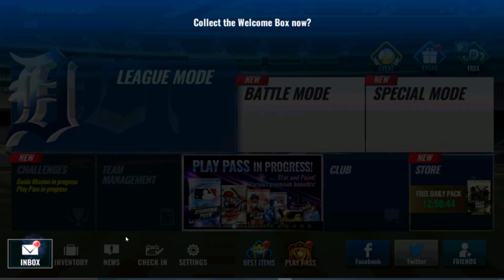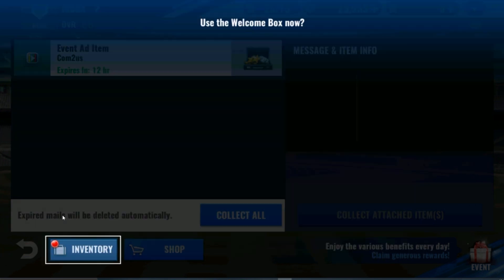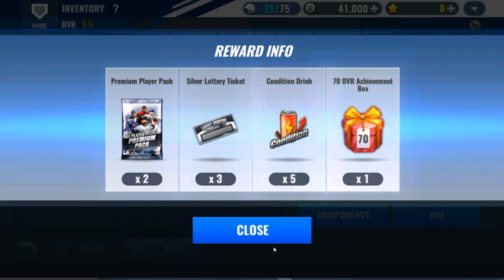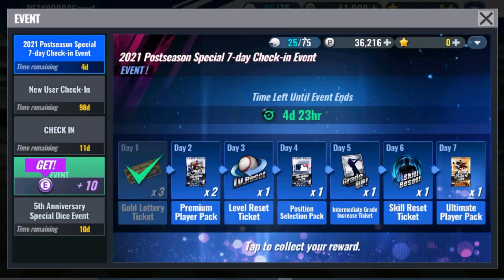Collect all. Welcome box - see what's in our inventory. Tells you to unlock it. And nice - you get the 70 overall achievement. So now we can go to our best items.